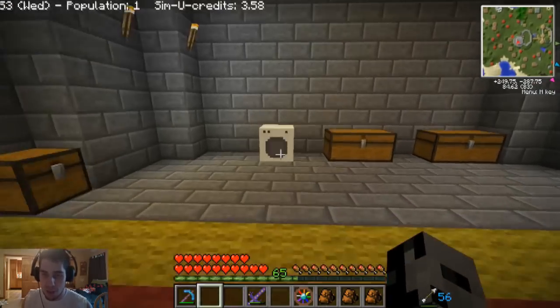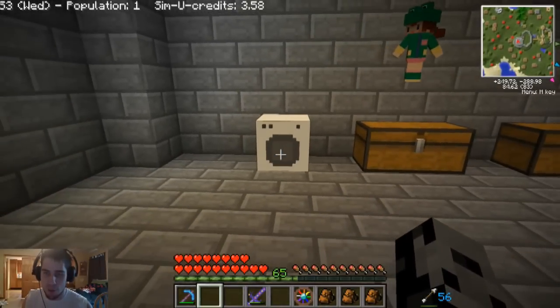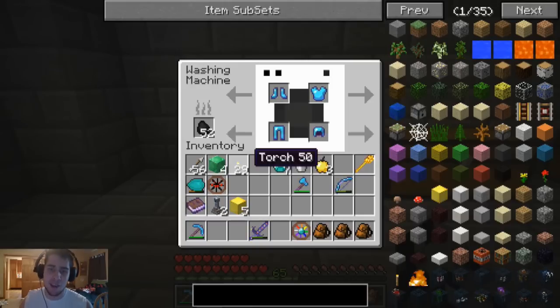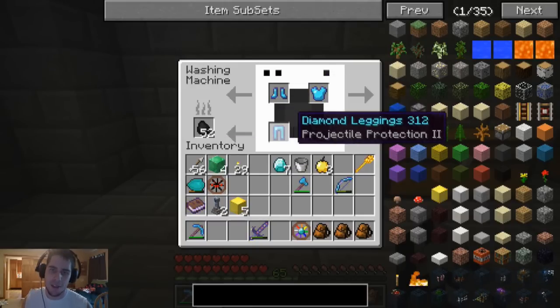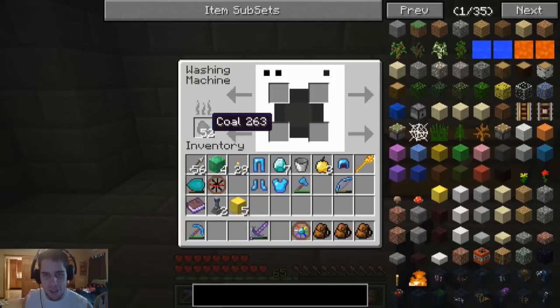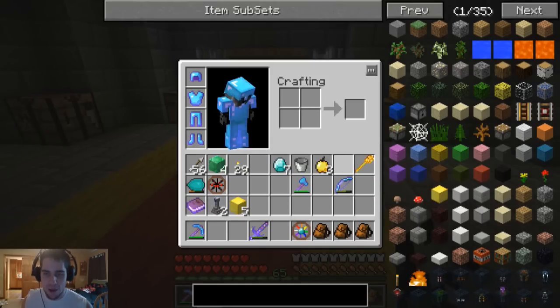I did one thing off camera - I made a washing machine. There were a couple of suggestions in the comments to make one because I can repair my gear with it, and it seems to have worked. I made it off camera because I didn't want to look like an idiot not knowing how to use it. It's actually really easy - all you do is put in your armor, put in some coal, and you can repair your whole set at the same time. Although it takes like 10 minutes, we're finally feeling strong again.